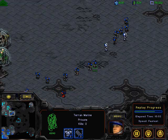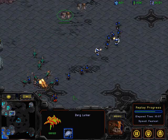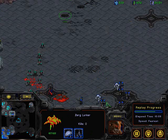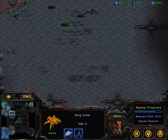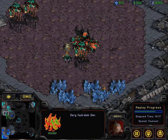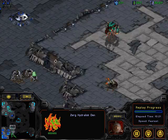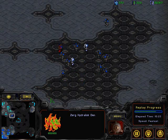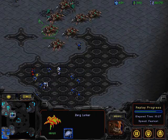He has to eliminate this contain. Once the tank tech comes online, he's in trouble. So he should know that he has to get hive tech here soon in order to deal with those tanks. He's got to push that marine force back to its base so he can go ahead and freely take his third gas.